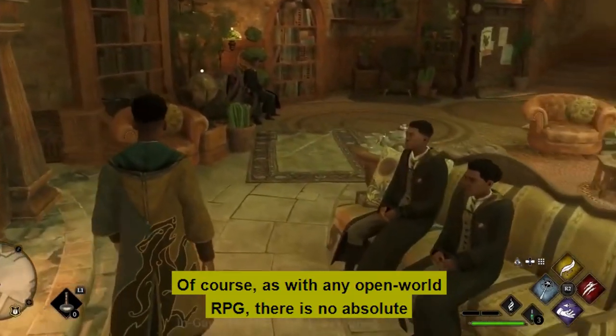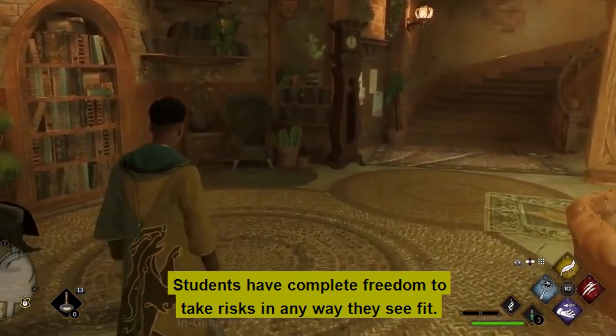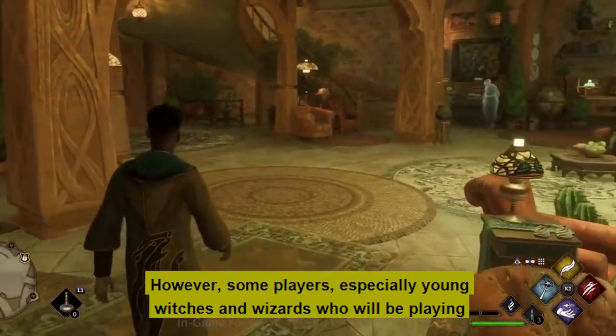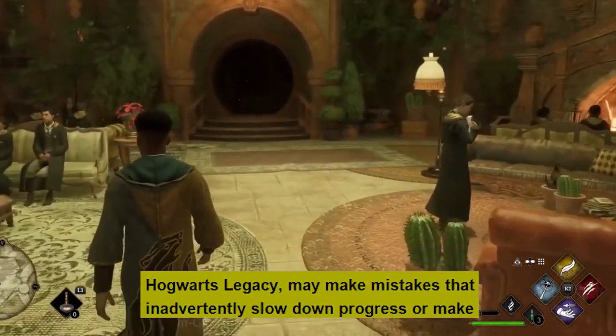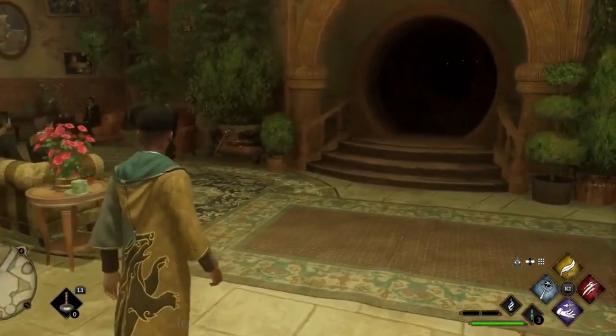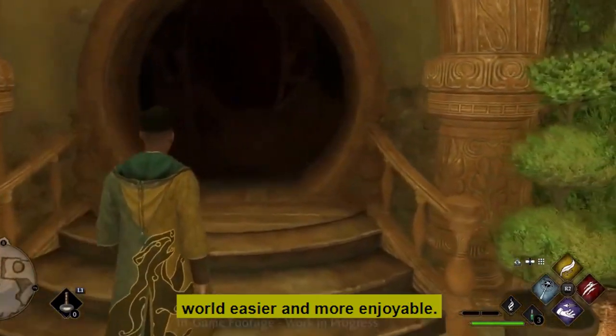Of course, as with any open-world RPG, there is no absolute right or wrong way to play. Students have complete freedom to take risks in any way they see fit. However, some players — especially young witches and wizards playing Hogwarts Legacy — may make mistakes that inadvertently slow down progress or make situations more difficult than necessary. Avoiding these mistakes will make their experience in the wizarding world easier and more enjoyable.